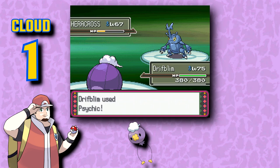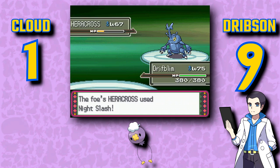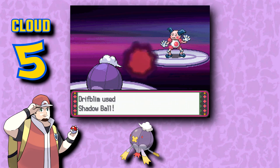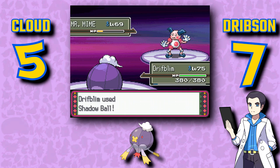This Pokémon — Drifloon — is messed up, and I can't get over it. I know this thing canonically kidnaps children, but it's just so cute. That doesn't give it a pass, though. I do really like the design of Drifblim, but seriously, why did they go so dark with these two? It's a bit of a downgrade from Drifloon, but still a pretty good design overall.